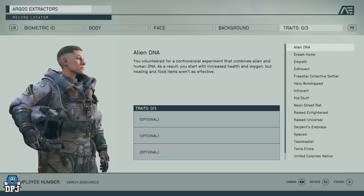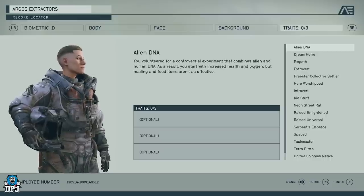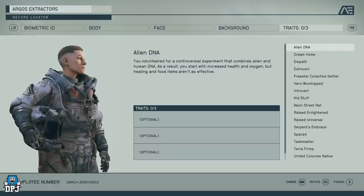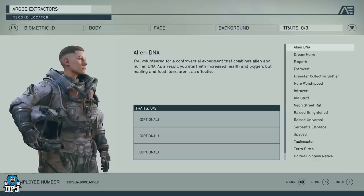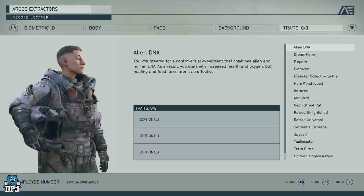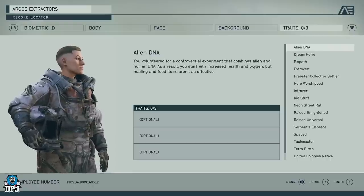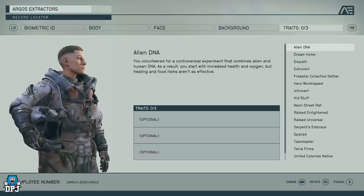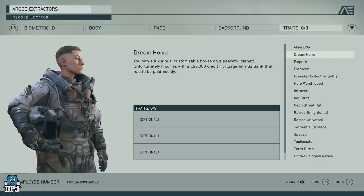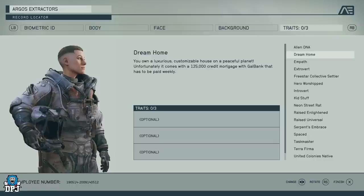Now, traits — this is where you really make your character interesting and your own. You get to choose three of them. Alien DNA means you volunteered for a controversial experiment combining alien and human DNA. As a result, you start with increased health and oxygen, but healing items and food items are less effective. So if you pick Chef with Alien DNA, the Gastronomy proficiency might balance out the reduced healing from food — a very interesting choice.